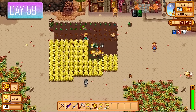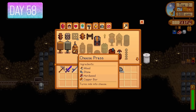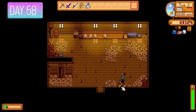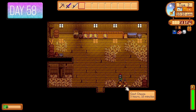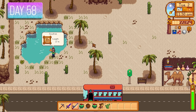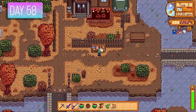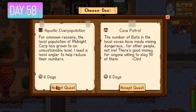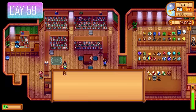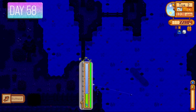I fished up a salmon and a few other goodies. Day 58 — got 100 wheat and put it in the mill to be turned into wheat flour. I also made two cheese presses from mine resources to convert goat and cow milk into cheese for bundles and healing food. It was Penny's birthday, so I went to the desert and fished up a sandfish because she loves those. The special orders quest board activated — I went with Demetrius's aquatic overpopulation quest requiring midnight carp.